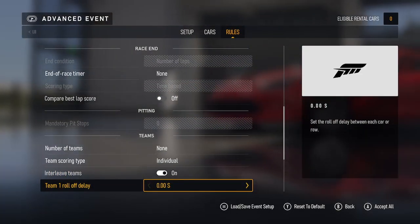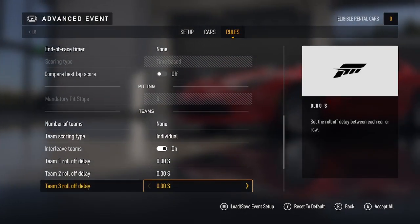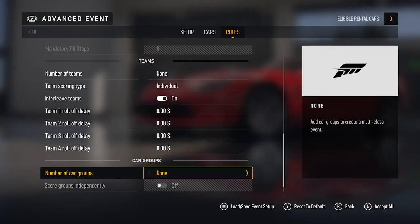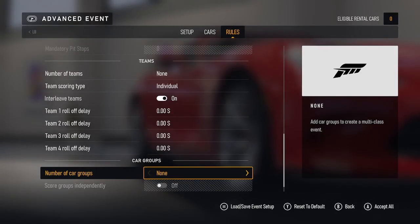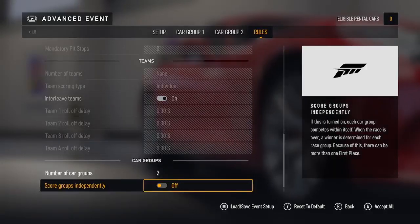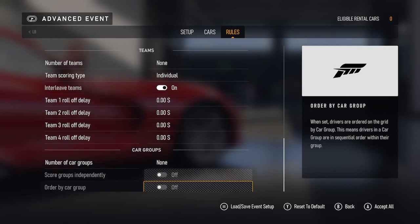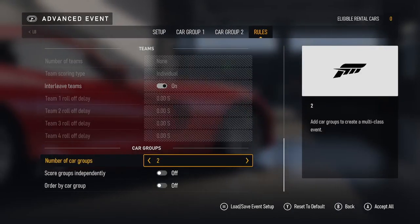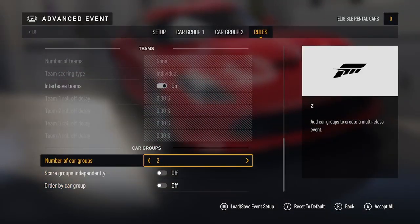Team one rolling delay, set off delay — you can change that. Set team two, team three, team four. Car groups — number of car groups: none, two, three, or four. Score groups on or off if you have a number set. Order by car group is turned on if you've got a number set at the top. That's basically how you set up a quick event and an advanced event.